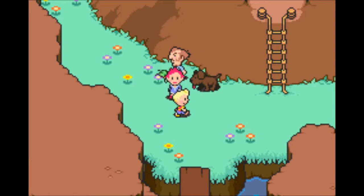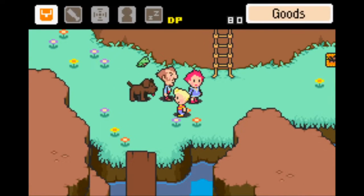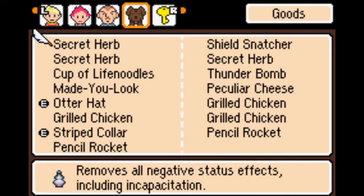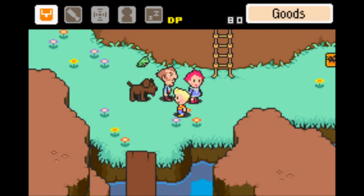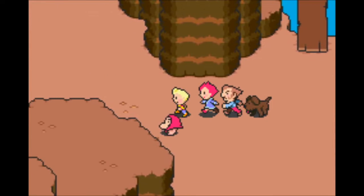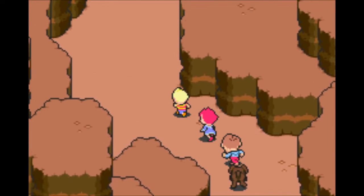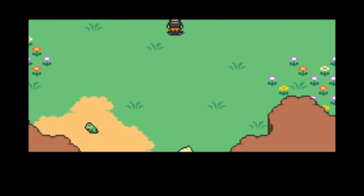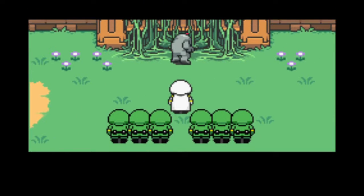I basically just healed up and rearranged my items. I also bought a few rockets for Boney, and I gave Duster a couple of resurrection items because I just realized he didn't have any. I think we're okay now, so let's go. Off to the temple to get the next needle — hopefully this time we won't get screwed over. What's the worst that could happen? It's not like they could be here waiting for us. Great.